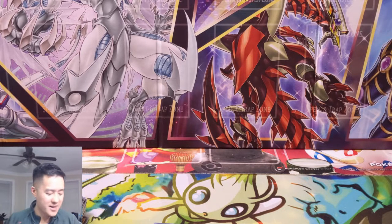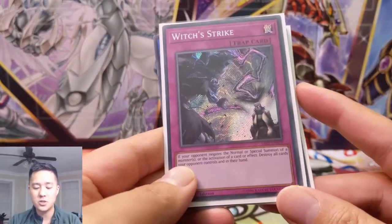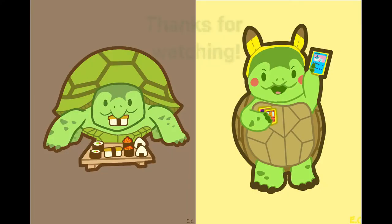Not a very good opening overall. That Yu-Gi-Oh itch is sometimes hard to scratch. To summarize the hits: Salamangreat Great Sunlight Wolf, World Legacy Guard Dragon, TG Trident Launcher, and Witch's Strike — a very cool card that sounds insanely strong. That's it for this opening. If you want to see more Yu-Gi-Oh openings just let me know by hitting the like button. As always, thanks for watching — like, comment, and subscribe. I'm Wanna Turtle and I'll catch you guys next time.